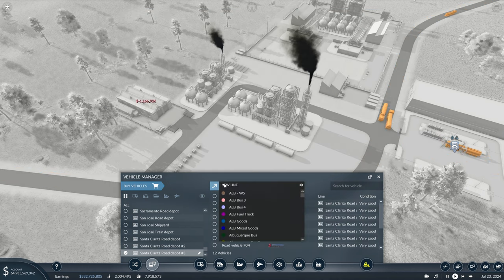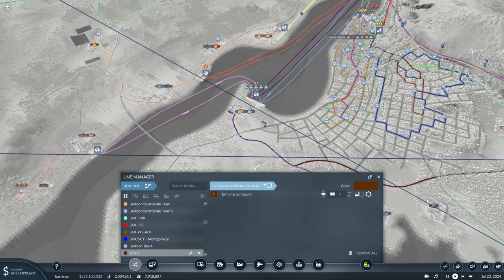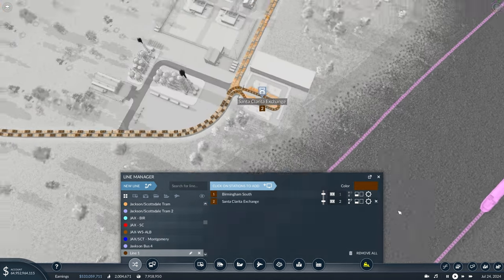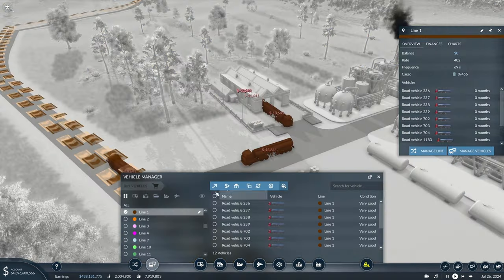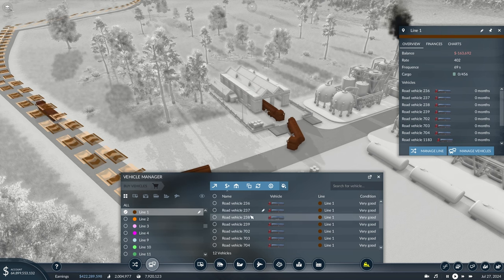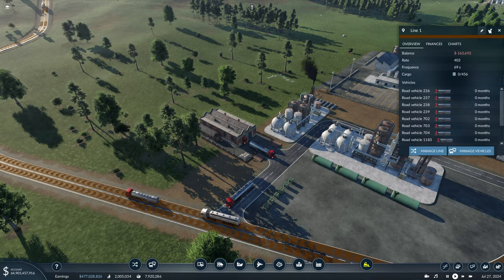We'll start with 12 trucks going from our oil well all the way over to this truck stop. Here comes our fleet of vehicles — we can take a look at the rate and we want that to be closer to 800. We'll let these space out and then simply double the vehicles we have on here. We'll give it some time, duplicate these, and then detail up the oil well.